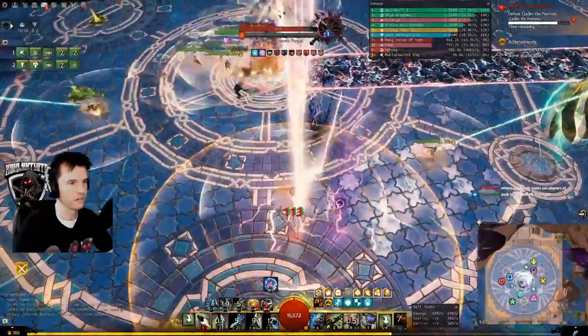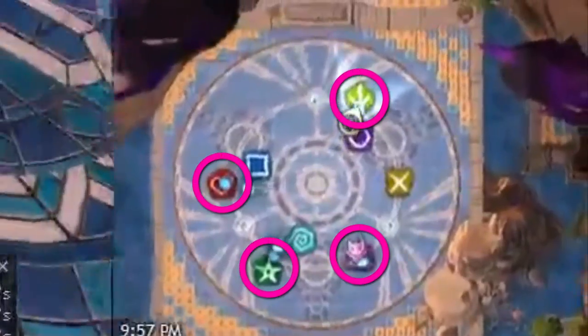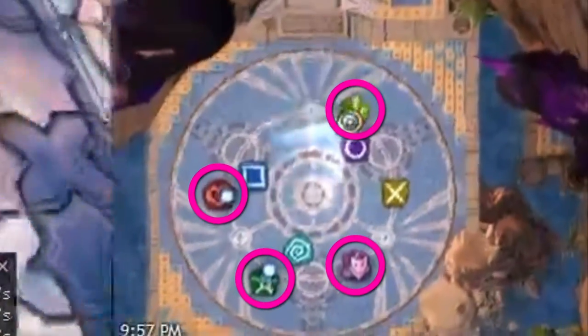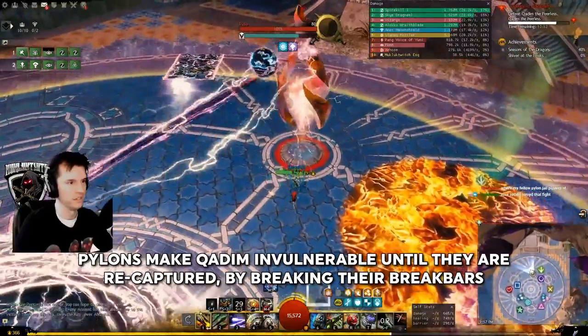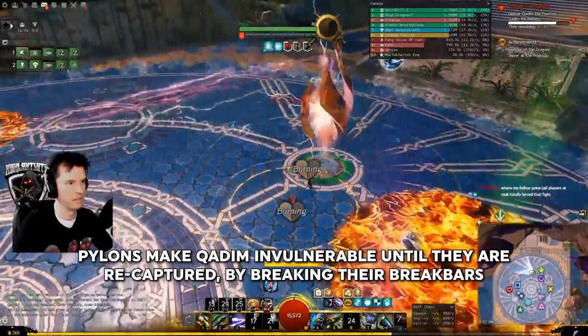At 80% health, everyone will be raised up and then drop a fire patch. Go to these markers and place your patches there. Then you will need to interrupt the pylons again. The boss will knock back again. The boss will sometimes get a break bar — interrupt it.